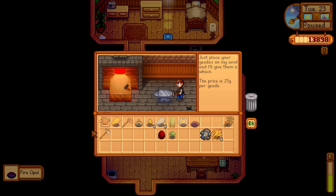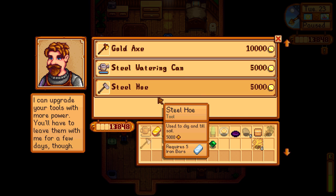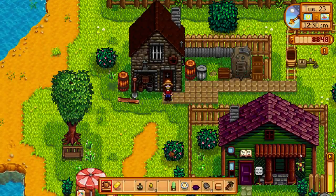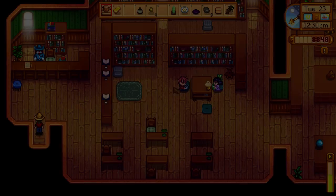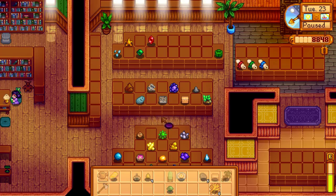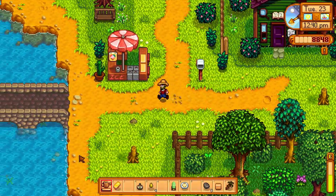Oh, that looks good — a fire opal! Oh, it's rocks. Oh, that looks good too. Steelhead. Gunther — I think we've already given one of those. There we go. We're finding so many things. Gunther should be excited; the kids should be educated.